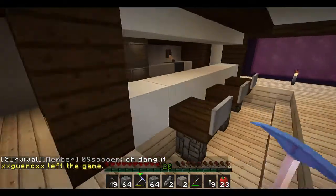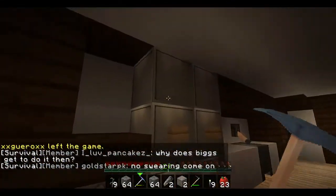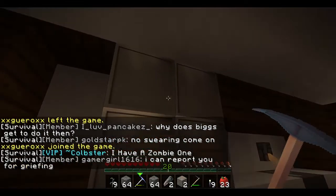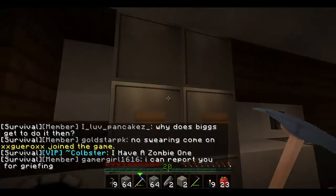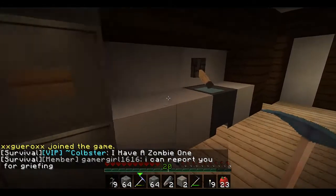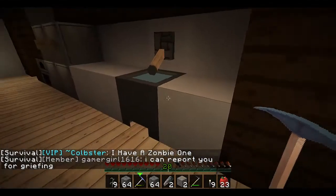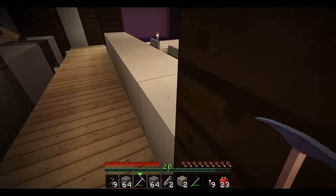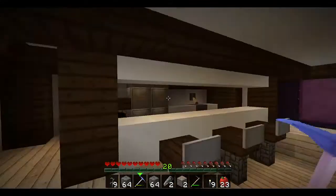And then you have three stools and a bar. I will say it again — this refrigerator was really expensive because it's iron blocks, and it takes a lot of iron to make iron blocks. And this is survival. I will say it again and again until you understand that it costs a lot of money for that refrigerator.